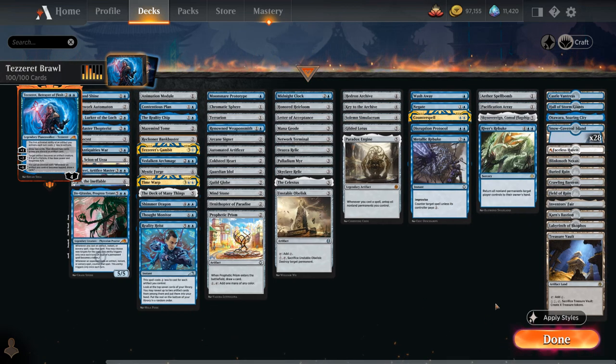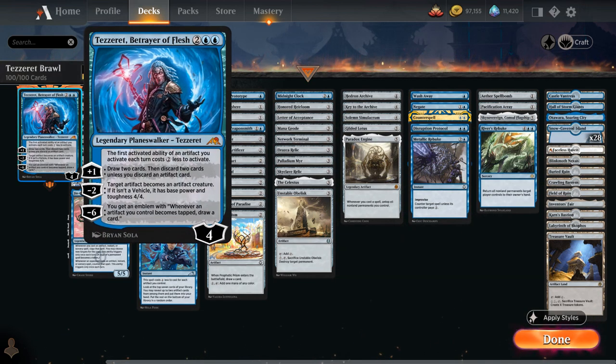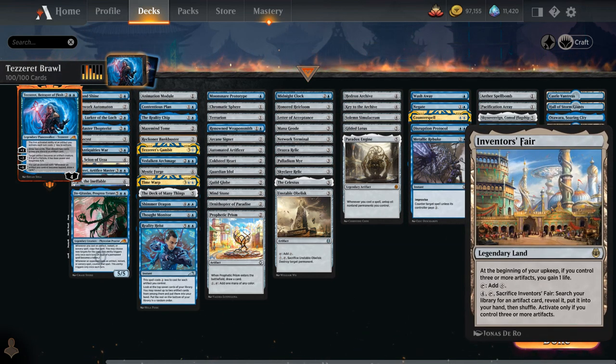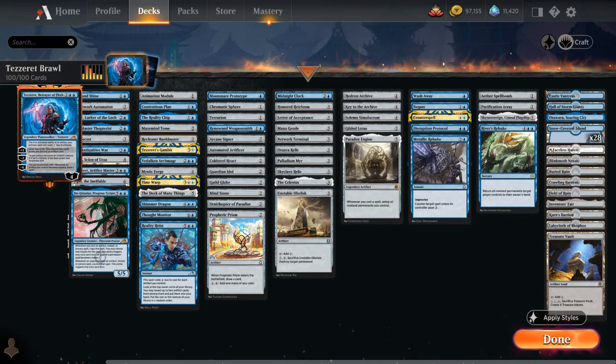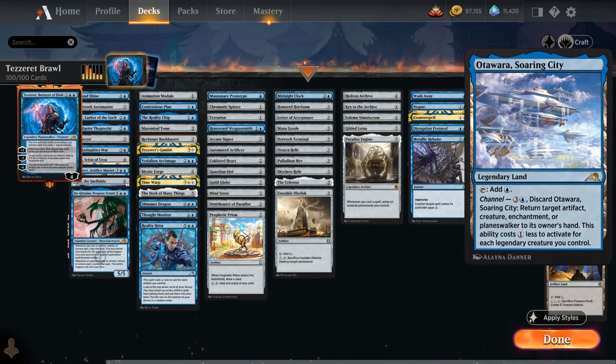For the mana base, Treasure Vault counts as an artifact enabling synergies — though be careful not to tap it before getting Tazeret's discount. Inventor's Fair can gain life and tutor up an artifact, potentially finding Paradox Engine when you want to close out the game. Karn's Bastion can proliferate, another way to potentially ultimate Tazeret on turn five. Blue value lands include Castle Vantress to scry, Hall of Storm Giants to turn into a 7/7 creature, and the new channel land from Kamigawa. That covers the full deck — now let's jump into some games.